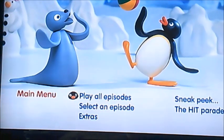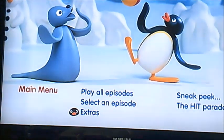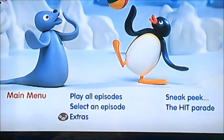So as you can see, it's got five things to select such as Play All Episodes, Select an Episode, Extras, Sneak Peek and Head Parade. Now I'm going to select Extras first.